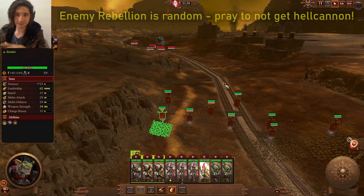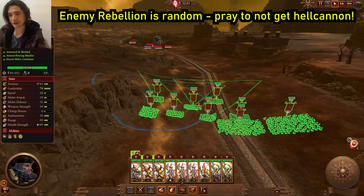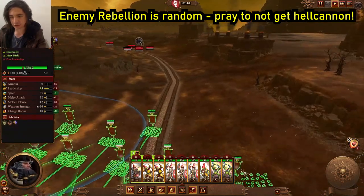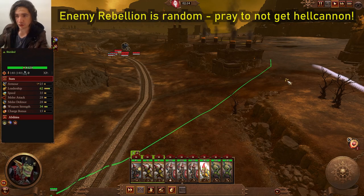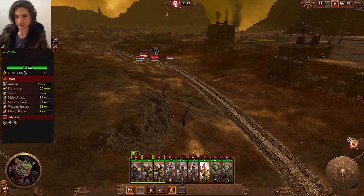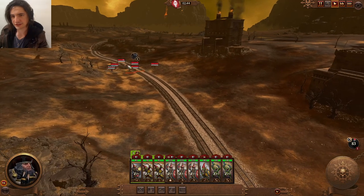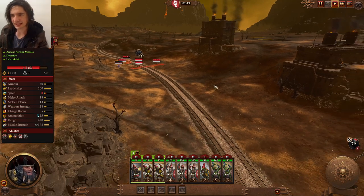This army is random — sometimes they'll have a hell cannon, other times they won't. If they don't have the hell cannon they'll probably come marching straight for you. Either way, hold alt with left click and drag your formation back here. We've at least got some cover, but we're going to use our sneaky git — remember he's got shroud, they can't see him. We're going to go all the way around here and hopefully bait out that hell cannon and then smash it.